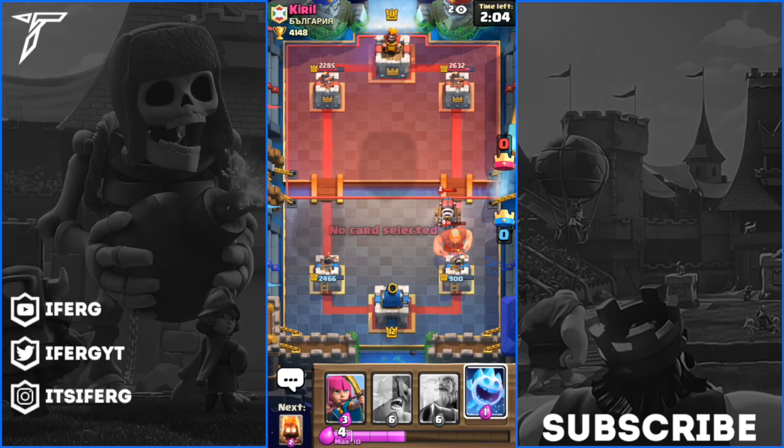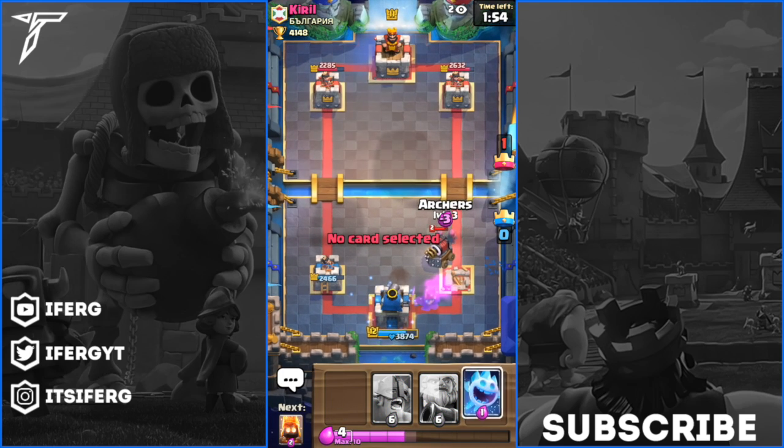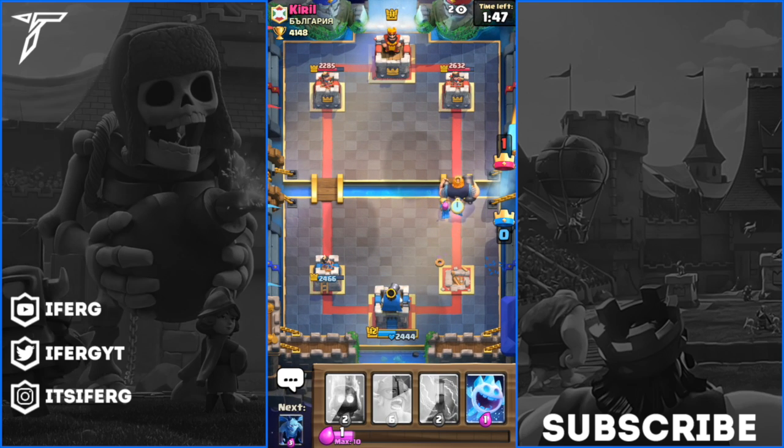Hello? Supercell? I literally can't drop the Ice Spirit - it says no card selected and I'm literally clicking on the screen. There we go, now it actually works. Okay Supercell, I see you. Because this actually happened - I'm going to go ahead and play four games in today's video, so you may thank Supercell for more.